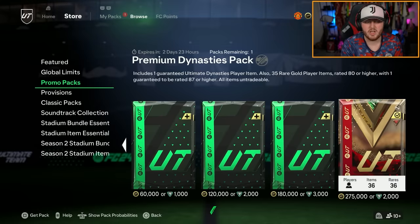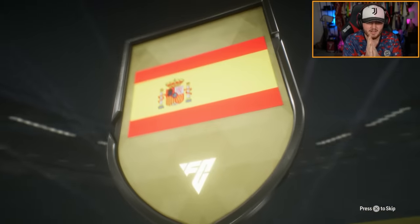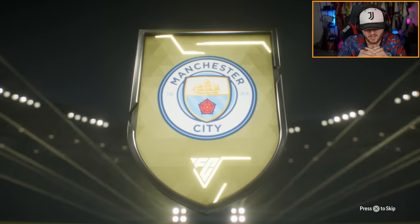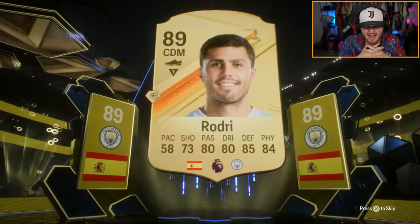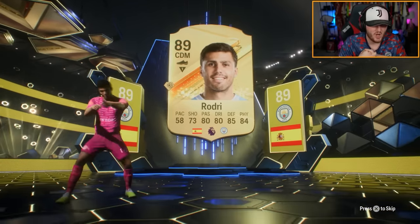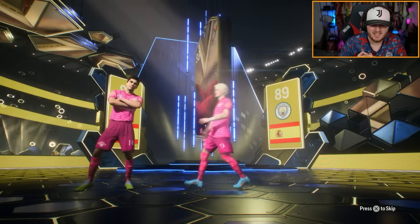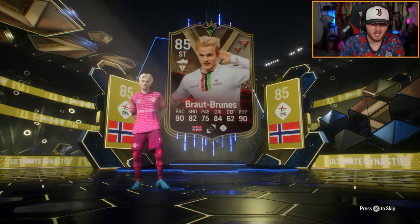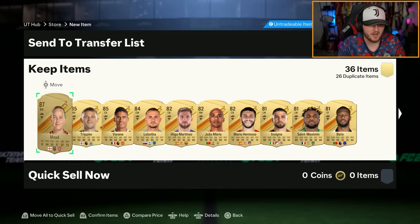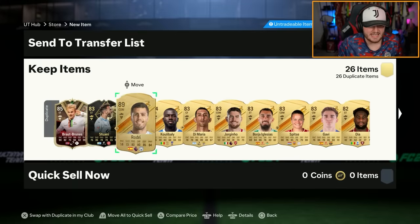Just give me Rasmus Hoyland, EA. One more chance at an untradeable Rasmus. Come on. It's a Spanish CDM — so it's Rodri — and we have a dangler. Hopefully a Tiki Harlan or something? Who is it going to be? It's Brat Bruns. That is terrible. I would personally stay away from all three of these store packs, both the dynasties and the team of the group stage one as well. Just a complete waste of money, in my opinion.